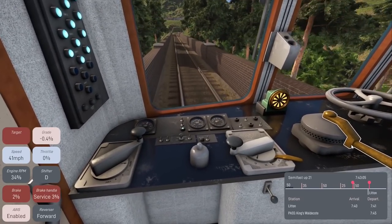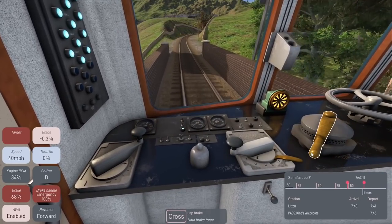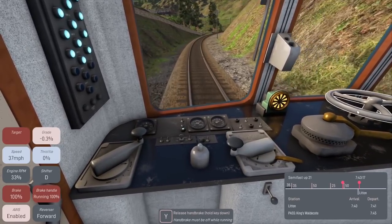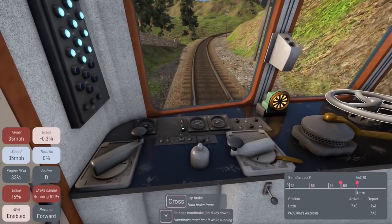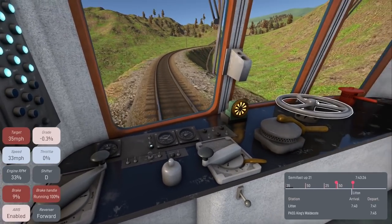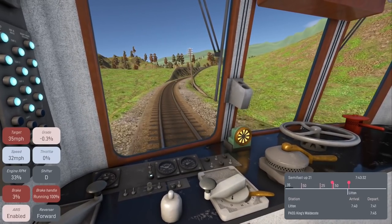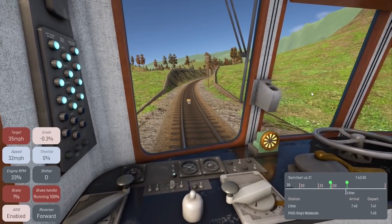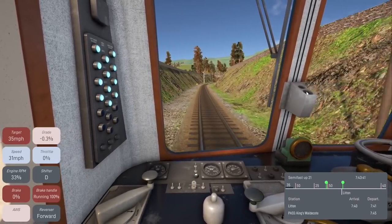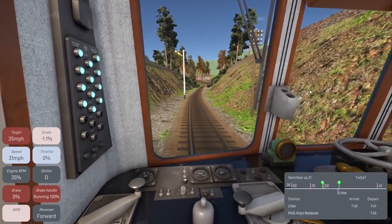We're headed downhill so I might need to hit the brakes. We're a little over on our target speed limit — let's hit the brake. The handbrake helps out — releasing that now, we've hit our target. We're moving into a valley, which looks really cool. The speed limit picks up to 50 after this but then drops to 25.